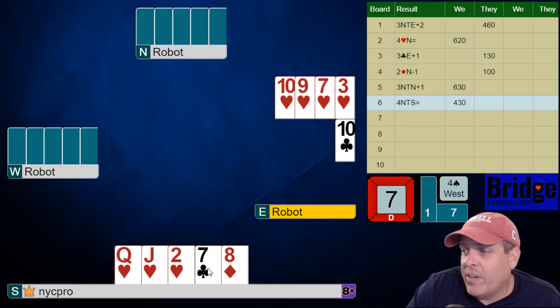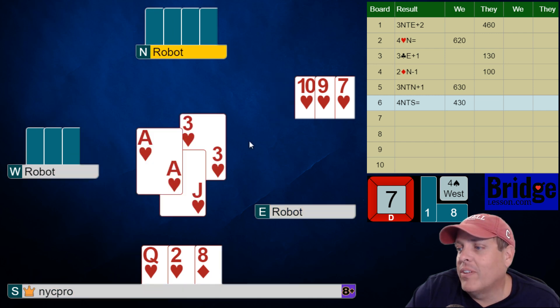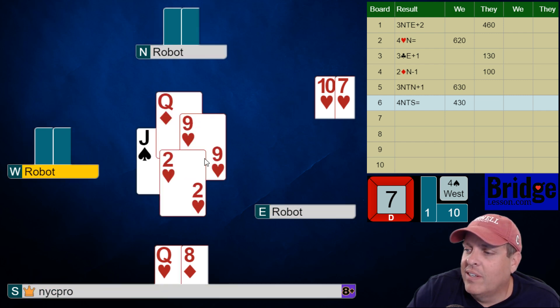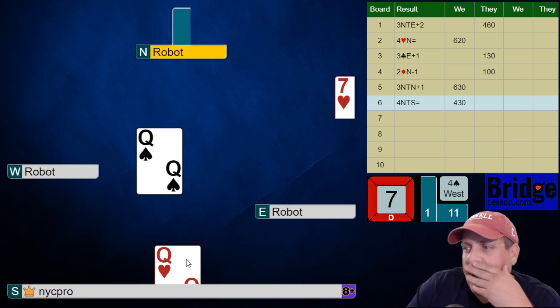It looks like partner does have the ace over there. They made a preemptive jump overcall with a garbage hand, basically. Oh — they didn't even have that. They just had a Yarborough over there. Amazing. Partner, what are you doing, buddy? That is whacked out. So they had king-third, queen, jack, ten, seven, and out.